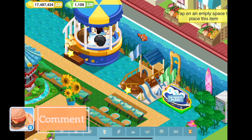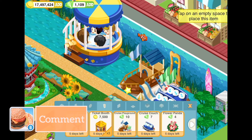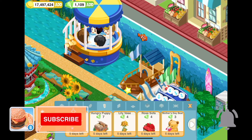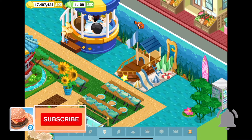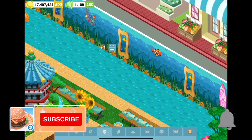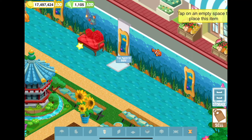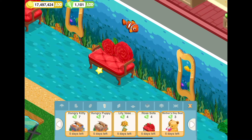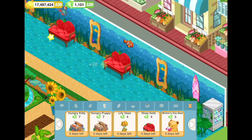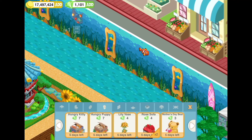I already have two couches so I don't need more. I noticed they have those rose sofas — I like these because look how cute they are: it's a tufted seat with a rose back and cute petals. So of course I like that.